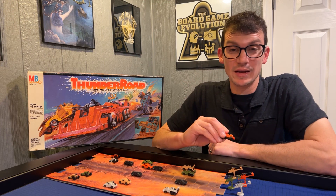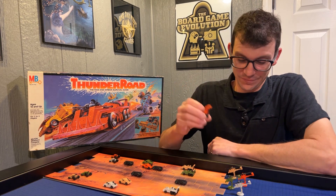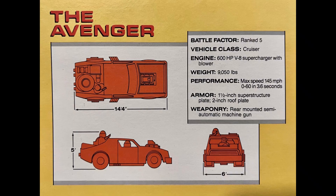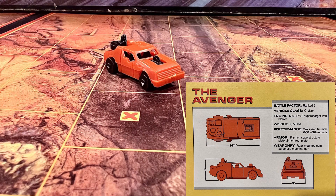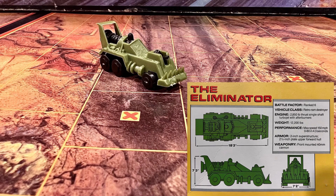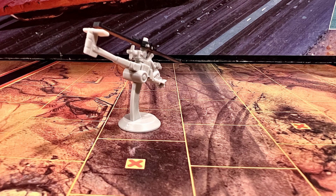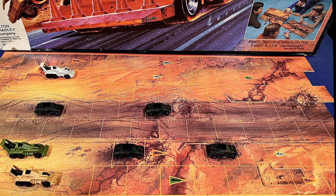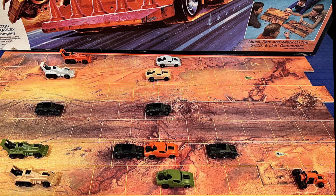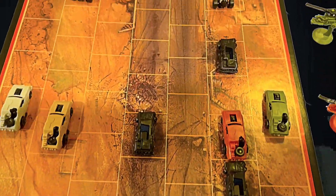Let me properly introduce you to the cars' names and their ranks. The Doorsman, the smallest of the three cars, has a rank of four. The Avenger has a rank of five. The Eliminator, the largest of the three cars, has a rank of six. And the Chaka. Now that introductions are over, each player will place their three cars on the starting space icons on the board that match their car and color. The chopper is placed in front of you, off the game board.